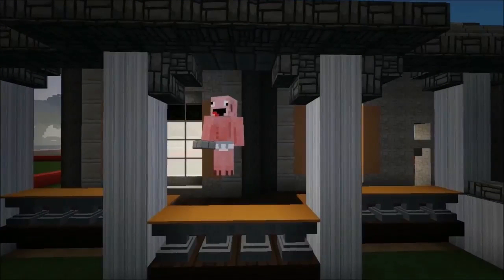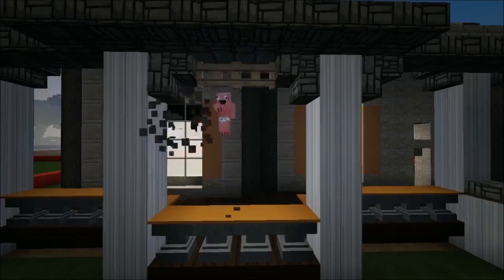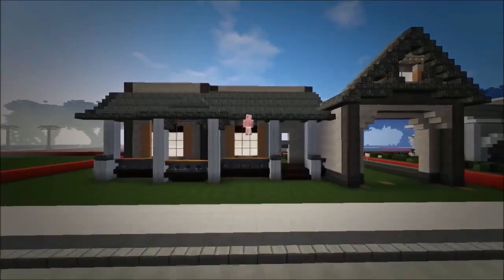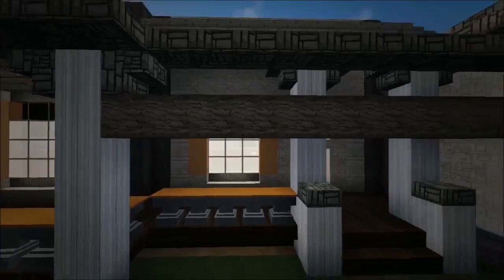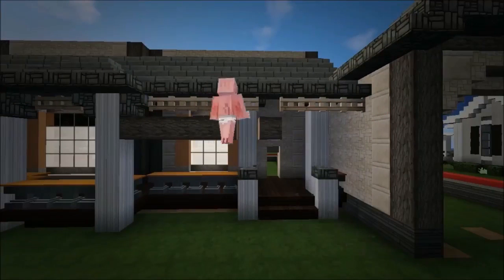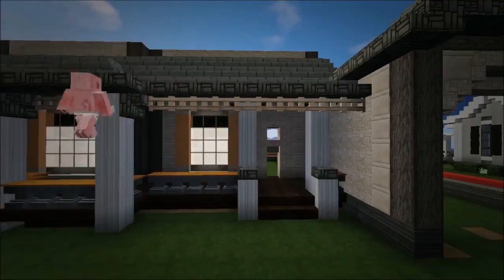Get your birch fence gates and put a filler block here so you can put the fence gates on top — beautiful, look at that! Now do that over here as well, get a filler block, then grab your birch fence gate. Grab your cobblestone stairs and stick one right here as a connector.